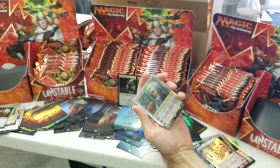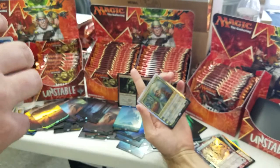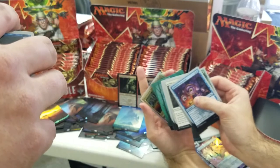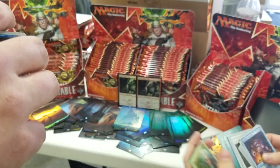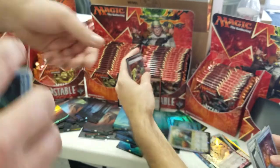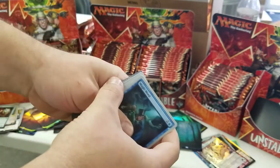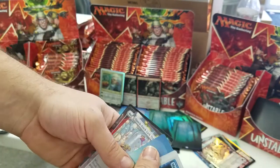We finally got a Foil Urza! Nice. That is beautiful. That's a really good looking card. I wouldn't say it's a complete 10 because there are some issues, but that's a beautiful card. And also a Forest. We'll put him up there with the Steamflogger Bosses. And a Drunken Urza. And a Baron Von Count. Doesn't take him a lot to get drunk — he's just a head.